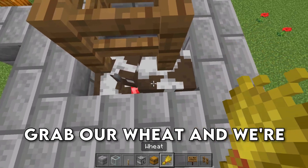Now lure a sheep over into the cage — place down two pieces of glass in front of that sheep, and that is the entire farm. The last thing is to add a pair of shears into the dispenser, so that way when the sheep eats the grass it's going to cause the dispenser to fire, shearing the sheep, and all of the wool is going to end up in this chest. Obviously, if you want a different color of wool, simply dye the sheep and you will get that color.